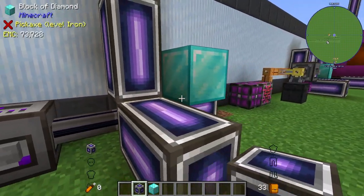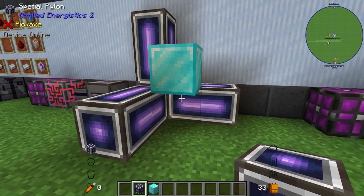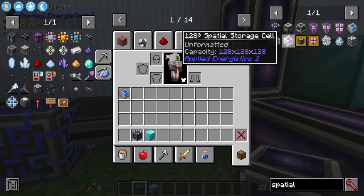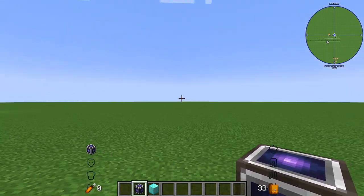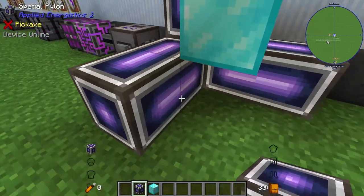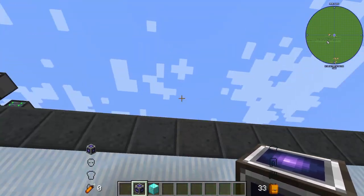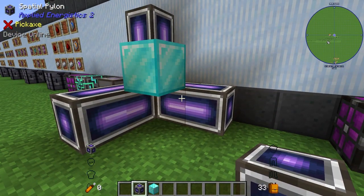Each pylon is going to use up a channel — here we've got three channels coming in and three different pylons. What you want to do is define pylons along the X, Y, and Z axes in order to define the area you want to capture. This can be as long as you want, but the largest spatial storage disk can only go up to 128x128x128, which is a very large area. Just keep in mind the edges don't work with anything adjacent, so think of the spatial pylons as a frame around your target area.